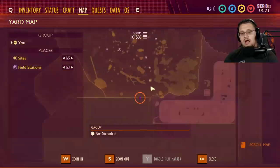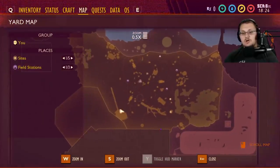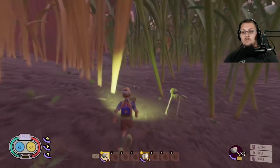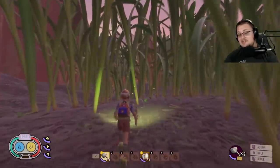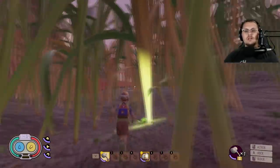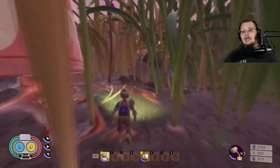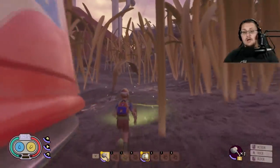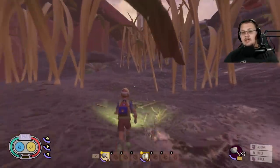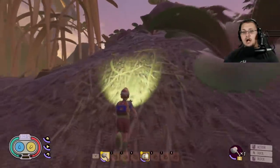The last scabby in the centralized area is the Syndrome scabby, underneath the rock in the spider cave. I want to give a word of caution: this scabby is protected by a wolf spider in a short, confined area, making it very hard to fight. I suggest bringing gas arrows to handle the spider. On the way we'll also make a quick stop on top of the giant boulder to grab the Flying V scabby.